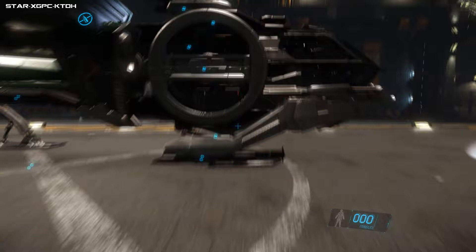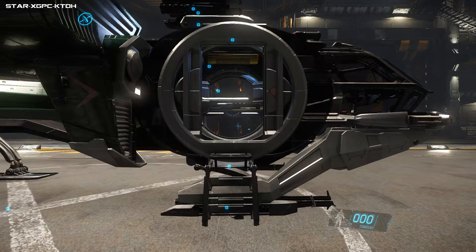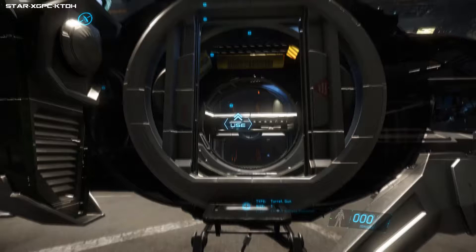They've gone back to the traditional skid rather than the wheels. I'm not sure which I prefer — I suppose it's ship dependent, isn't it? You can get in on both sides; I'm going to try this side. Look at this. How polished is that? It doesn't force you into the ship either.